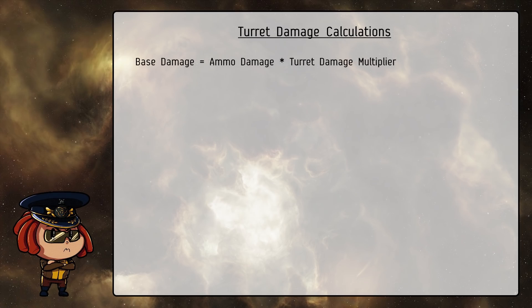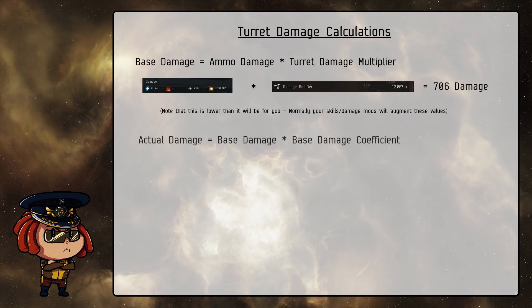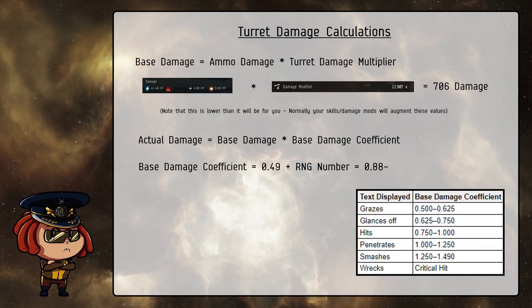The first thing you have to do is figure out the base damage that each turret shot is going to deal unmodified. To do that, you multiply the base damage of the ammunition with the damage modifier of the turret you're firing with. After that, you multiply that by a base damage coefficient to get the actual damage your shot will deal. The base damage coefficient is 0.49 plus the RNG number that you get — which in this case means our damage coefficient is 0.88. The damage coefficient is actually what determines the text that appears in your combat log, so you can determine whether you're rolling high or low.